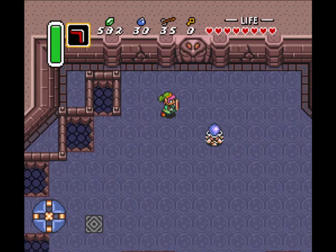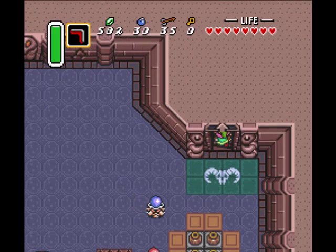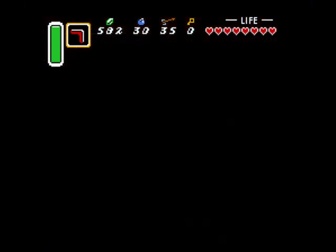All those cracks in the walls? Yeah, they don't do anything. All those pots there — they contain hearts if you decide you need them to refill your life.